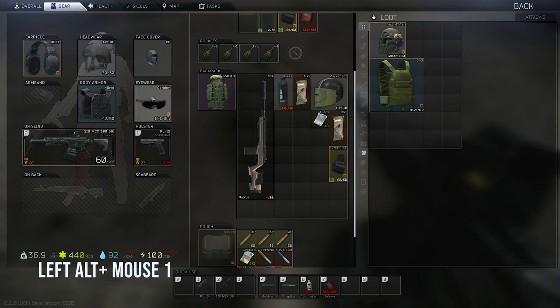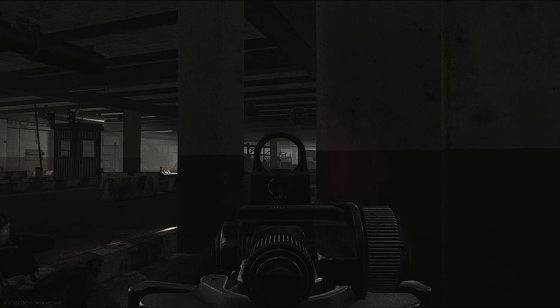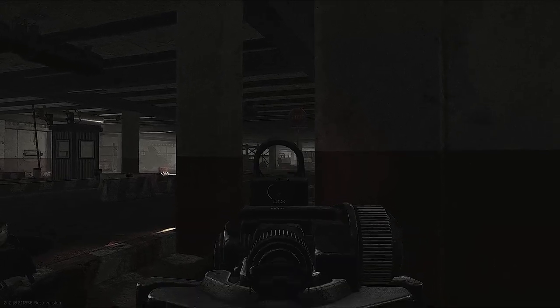Press left alt and click your mouse to automatically equip gear. This includes helmets, headsets, face covers, armor, weapons, etc. These keybinds are essential to learn and you should commit them to muscle memory.